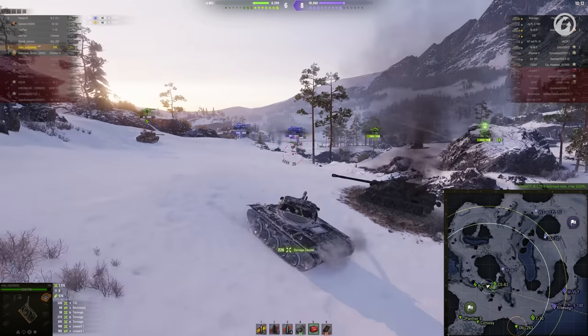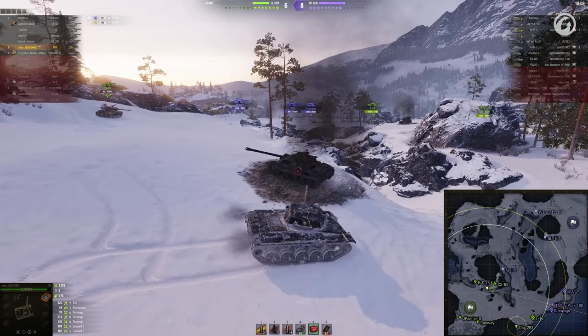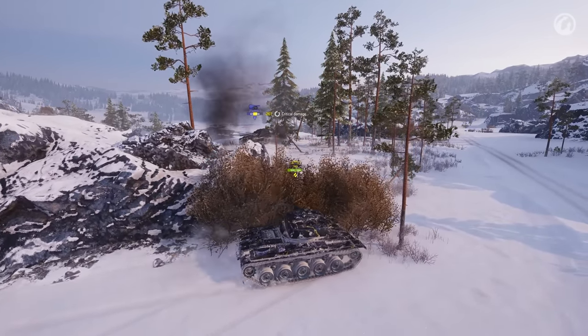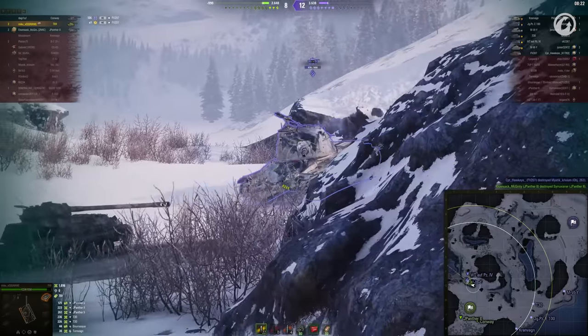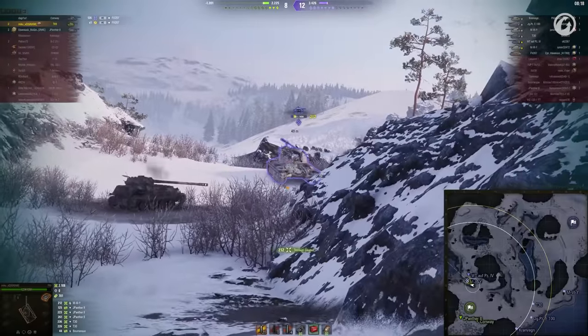This tank wasn't made for sniping either, as just a single out of the three HEAT shells sliced through the T30's armour, instead feeling much more at home at close ranges, being able to dish out 960 damage in a short space of time.